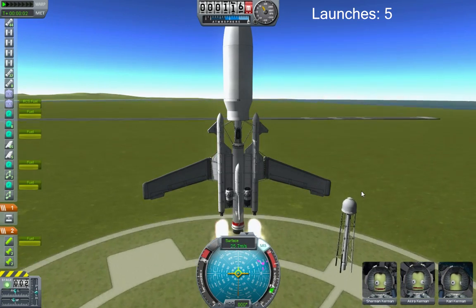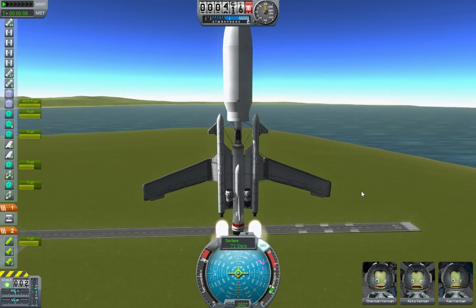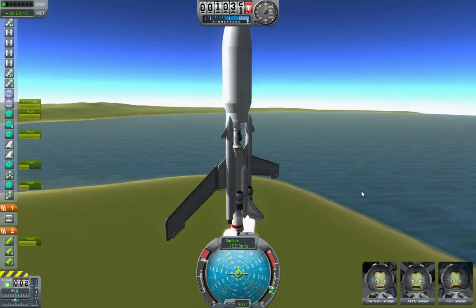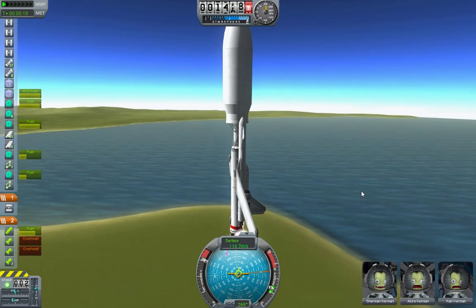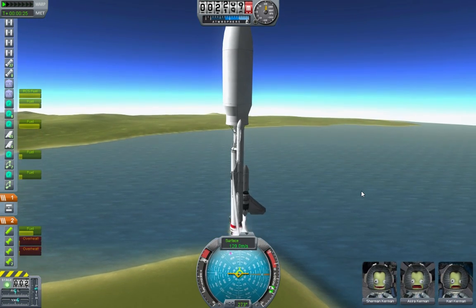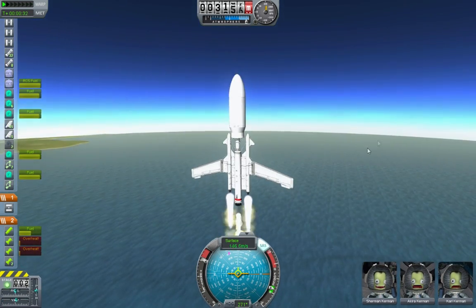Okay, this appears nicely stable. What happens if we turn the SAS off? Oh, still nicely stable — I like it. Let's go for a gentle roll. There we go, moving it over, starting to adjust the rudder a little bit. Put it right about there. This is nicely stable, yeah, that's working just fine.